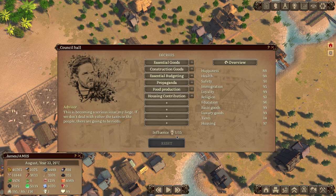I feel like I'm about through the second act with one more act left. Over on the right is your happiness — I have a B+ or something. It's contributed to by environment, health, safety, immigration, loyalty, religion, education, luxury goods, taxes, and housing. Most of them are at 99s, but taxes are at 14 — they're really upset about the taxes right now.